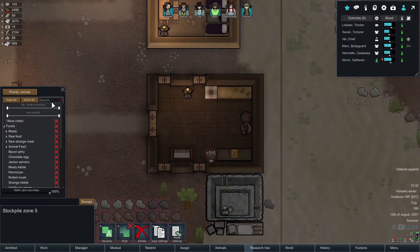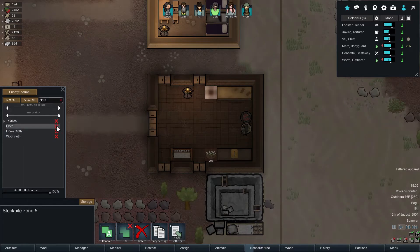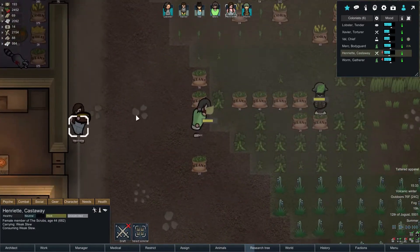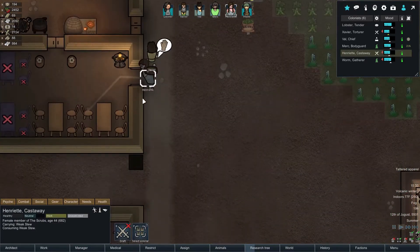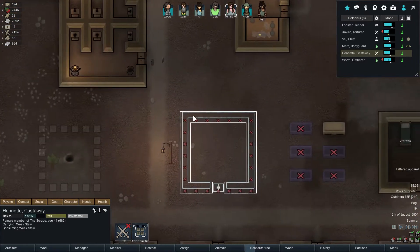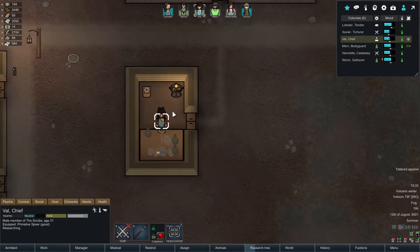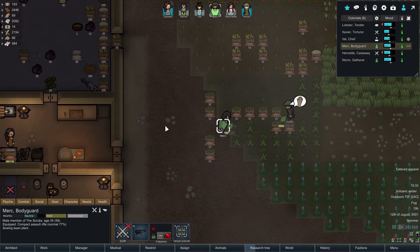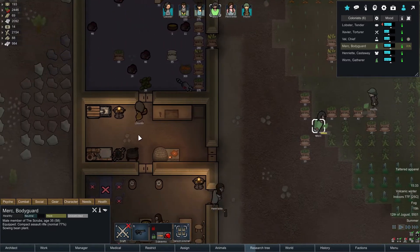Today we're going to be working more on defenses — and by more on, I mean we're going to be working on them at all. Let's do just any kind of cloth put there and we'll put that at critical, that way Henrietta doesn't have to walk too far. I still like these little feet and hands. I might have to get a mod to change hairstyles, though, because I don't really like vowels. Mercs is alright, I guess.